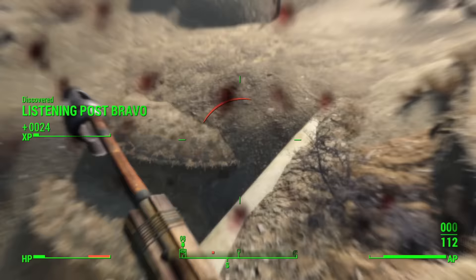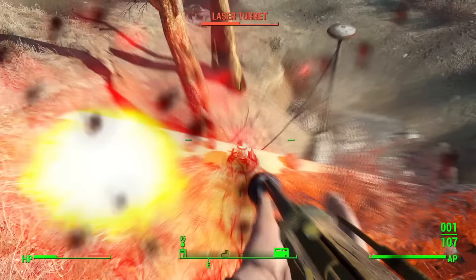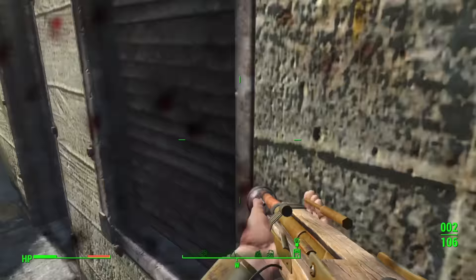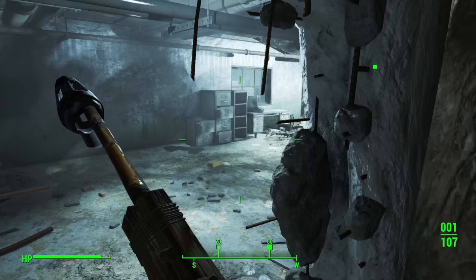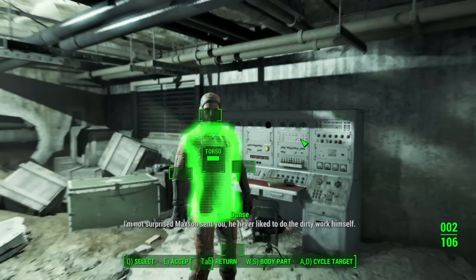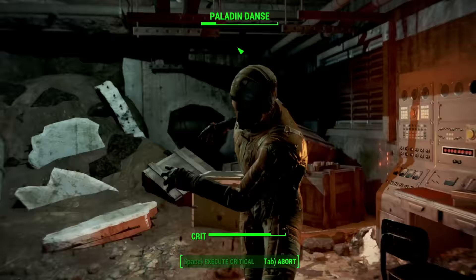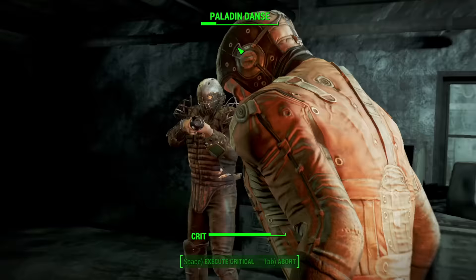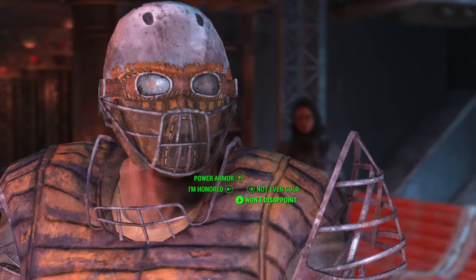In a twist that shocked even me, these measly turrets somehow managed to kill me. They paid for that with their destruction. Then at last I entered the bunker, descended down into the Earth, and found a naked Danse. I could hardly stand to look at him — by God was he hideous. I approached him and did what some call Scorched Earth — I prefer to call it glassing him like the Covenant from Halo would glass a planet. Back in the sky, I informed Maxon of a job well done.